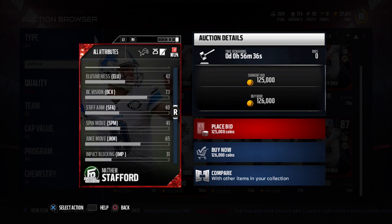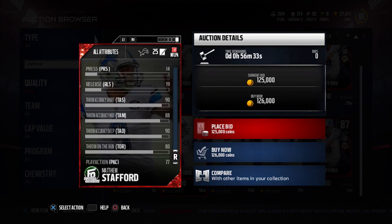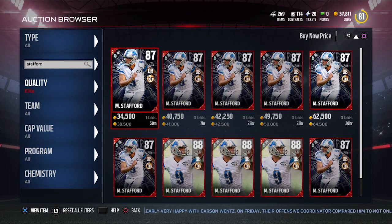He does have 94 throw power on this new card and is better everywhere basically, so I'm not saying the other one is better by any means — I just don't think it's worth the price difference. If you're actually looking to get a Matt Stafford card, I would go with the other one unless you just have a ton of coins to burn. But if you're looking to make a profit, completing this Football Outsiders set is actually a solid option. Hope you guys enjoyed the video — drop a like if you did, and I'll talk to you guys again soon.